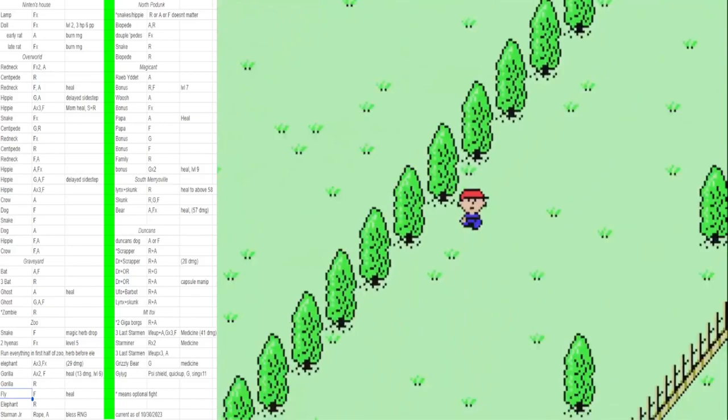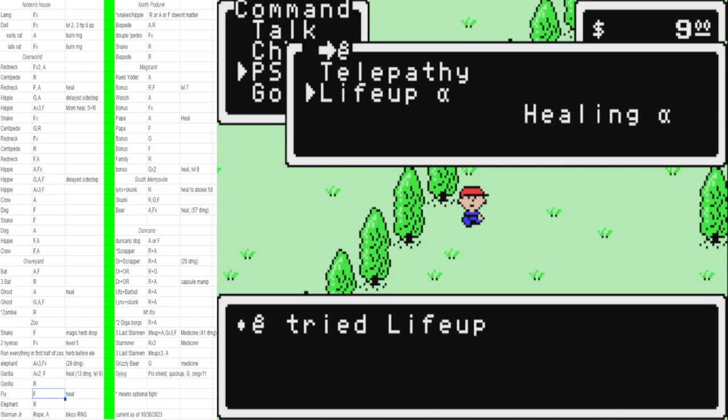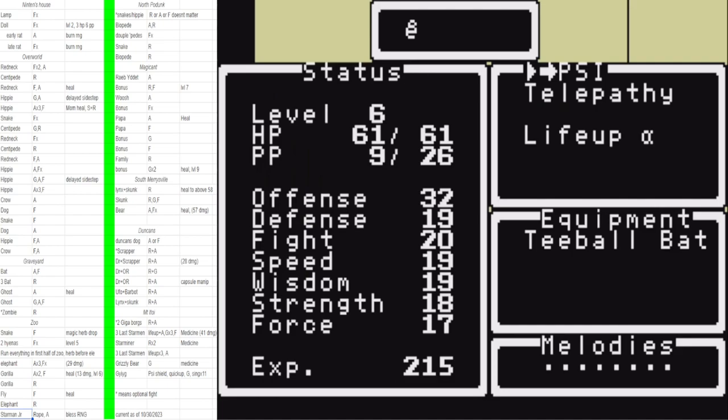From the gorilla, you're going to run from this fly — if you fight it, it will not work and it's chaos. Also important to heal after that fly to get this elephant. If you don't heal, you get some crazy stuff before Junior. Before Junior we got one rat — fight it — then pick up this medicine and the rope.